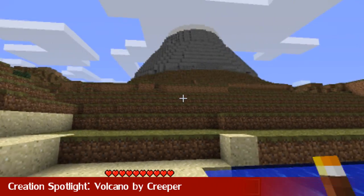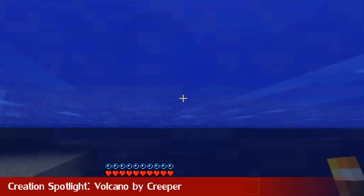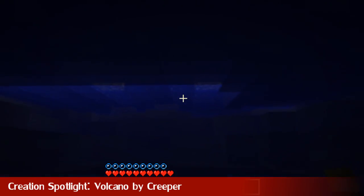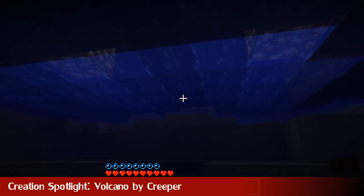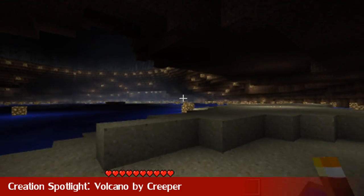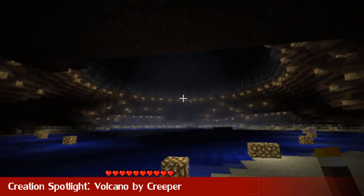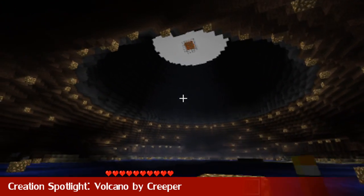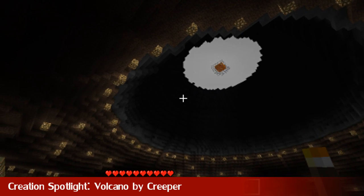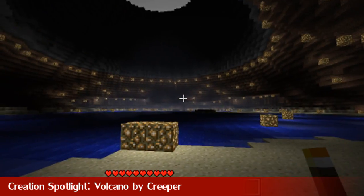To get under it, you can either just dig under it or do what I do — just swim under it, depending on where you place it in your world. So you go in here and look at that: your evil genius volcano lair. You can build your lair in there. Every evil genius needs a volcano lair. Great creation, and well done to the creator for this awesome schematic.